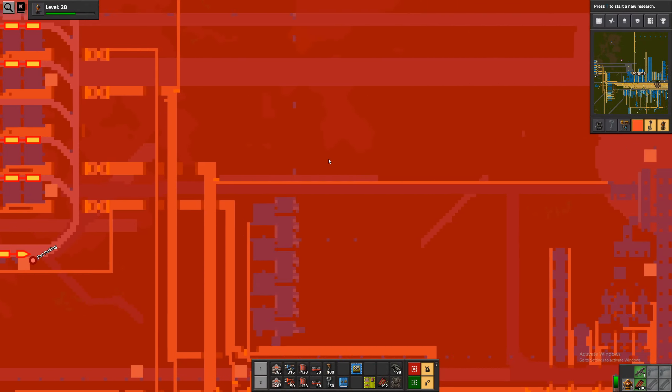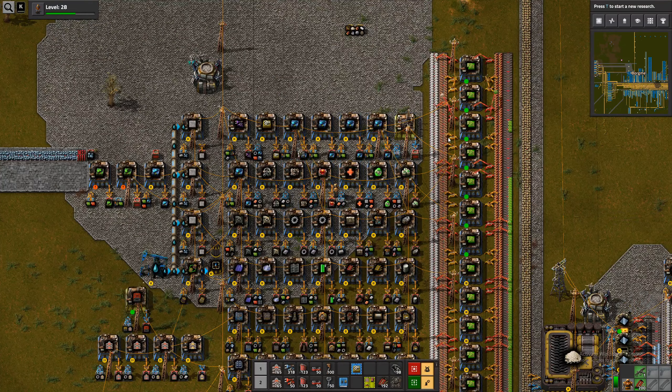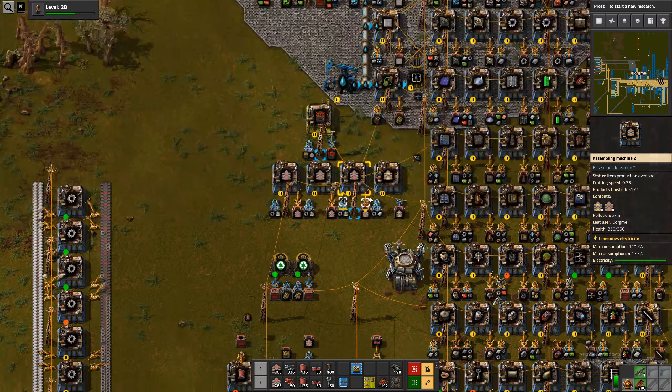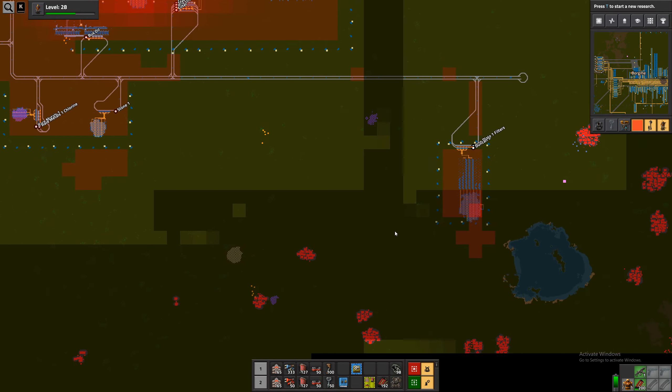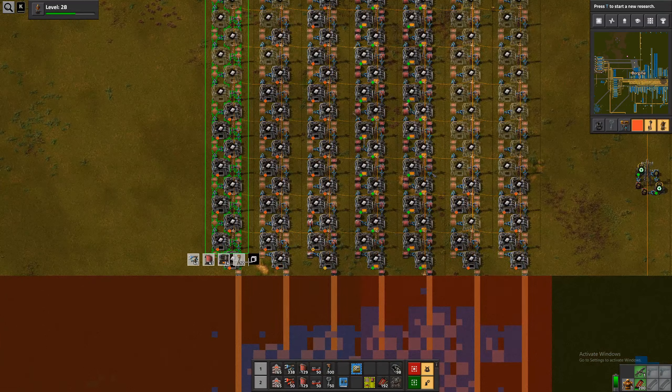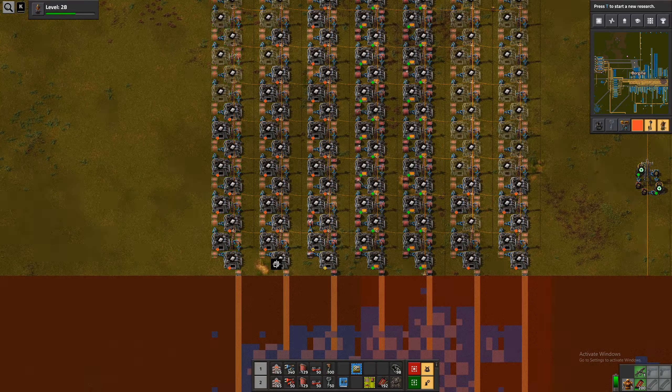We could also just put some more wagons on this train and put stuff in there for outposts, but let's not do that right now. I think we are okay now. It's only really underground belt that we might be a bit low on. So 50 for each of these, so 100, 200, with this one 250. We only have 130 so not enough at all, nope.